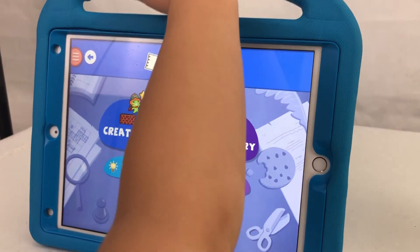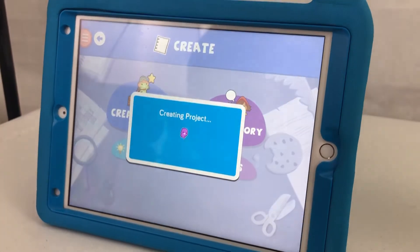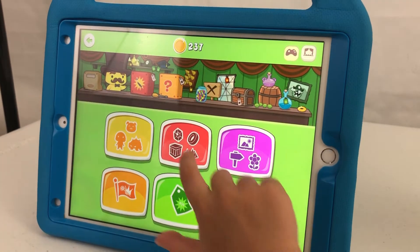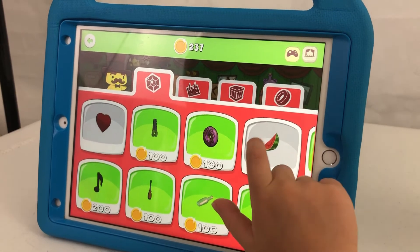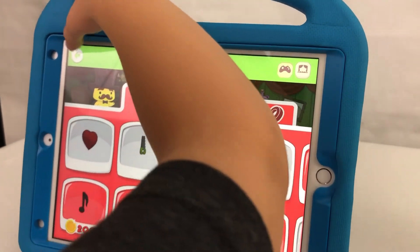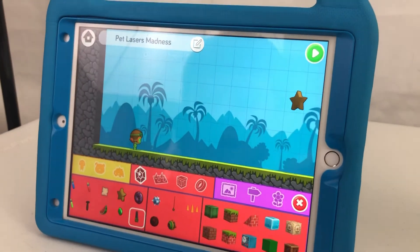Or maybe buy things before you do it. Then press Create Games. You can also buy things while you're creating. Looks like you have 230 — whoa! He just spent his cash. I spent my cash on it. Purchased success.